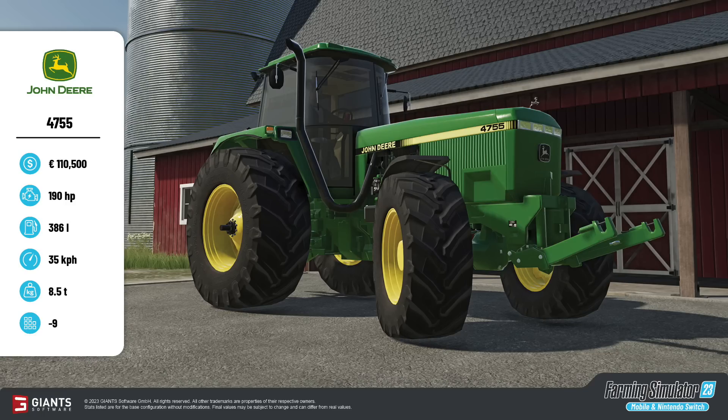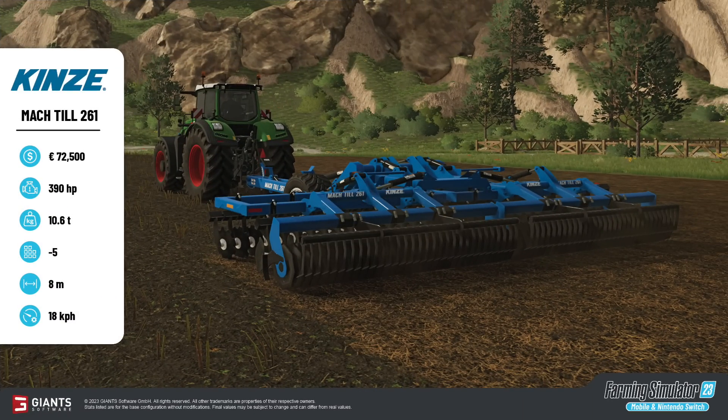A few things to note: vehicles in Farming Sim 23 appear to have a fixed horsepower rating like previous mobile games, so the power that you see is the only power you will get — no customization. As far as slot counts go, they measure the amount of memory or space that the item takes up, but once your slot count has reached its max you will not be able to add any more stuff to your map.